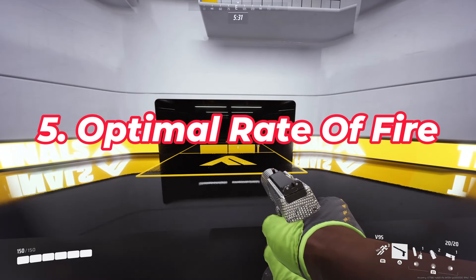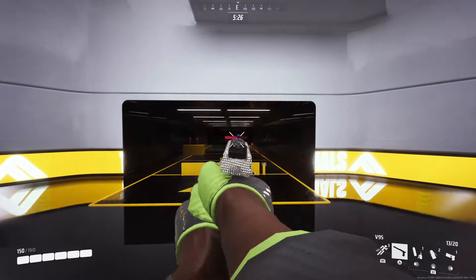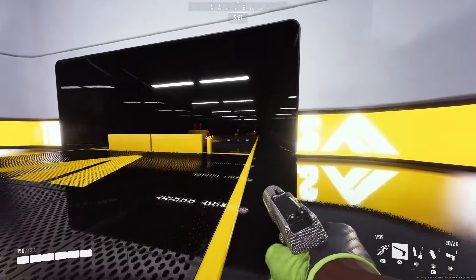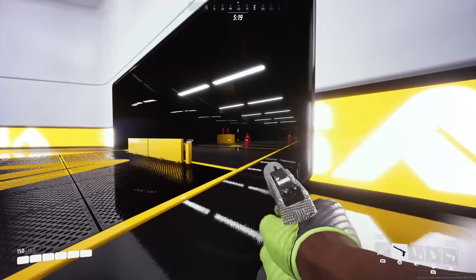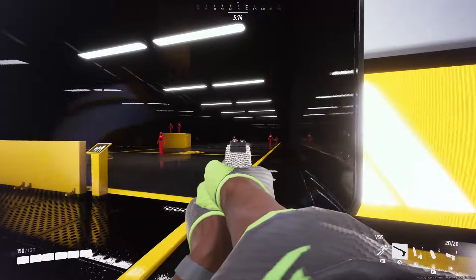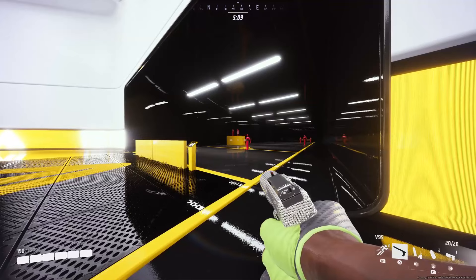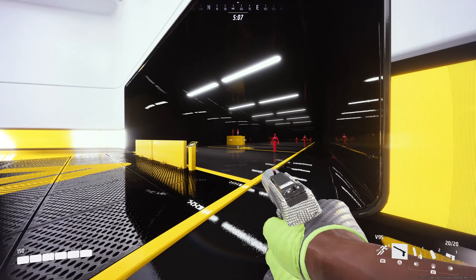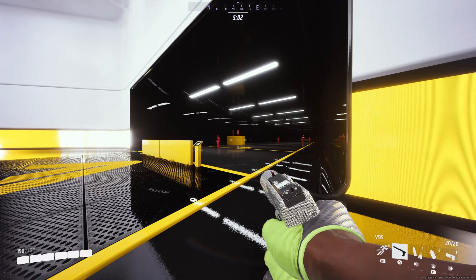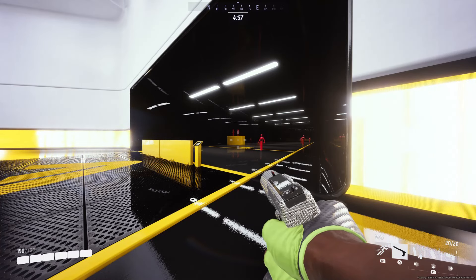Finally at number five, we have rate of fire control. If you're dealing with really far targets, you probably want to pace your shots to hit them consistently. However, the closer you are — and really generally, because this thing's recoil is so manageable — unless you're shooting targets at maybe 50 meters or more, you should be shooting this thing as fast as humanly possible. The recoil pattern is manageable and you're not getting headshot damage at longer ranges anyway.